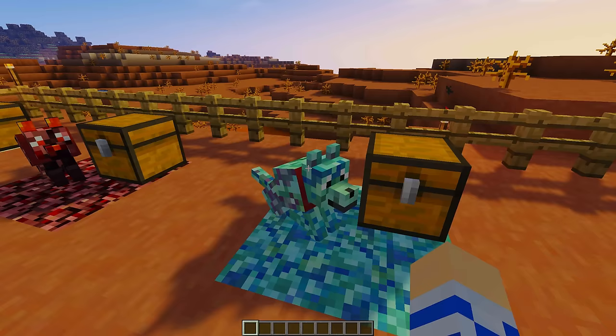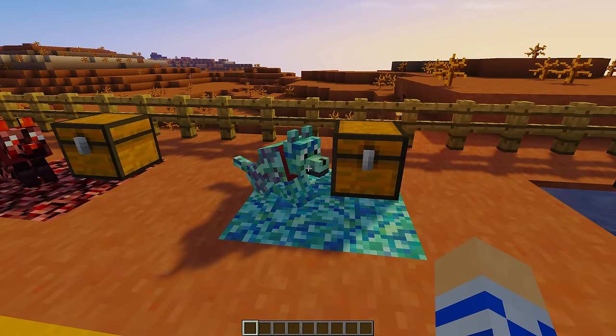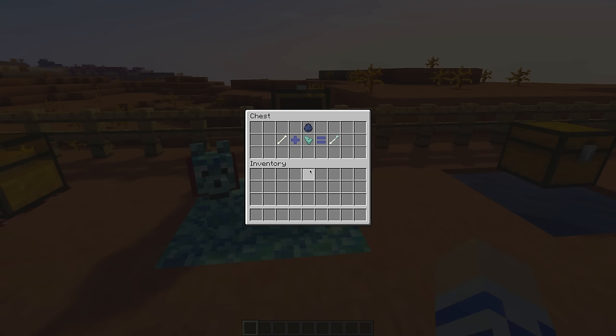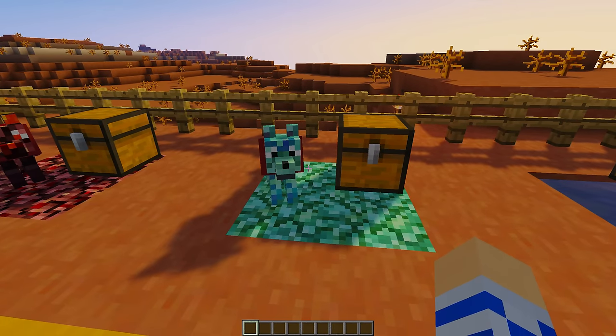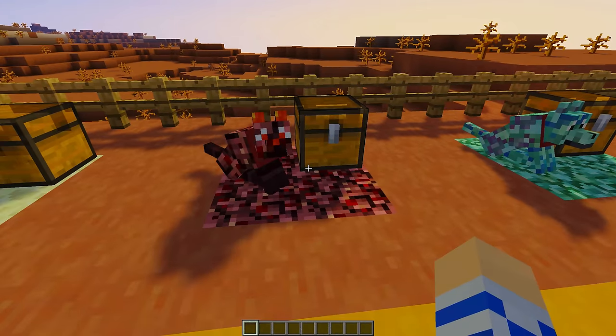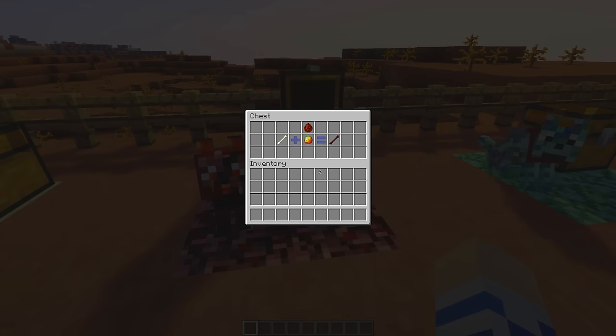Speaking of which, we have the prismarine dog — another one of my absolute favorites. This one uses prismarine shards to get the prismatic bone for the prismarine wolf. And now the nether wolf, obviously found in the nether. You have to use magma cream to get the magma bone. I tried when I was creating the recipes to not use actual blocks, because what wolf would eat a block? Whereas a magma cream or a snowball is like a ball — of course a wolf would eat a ball.